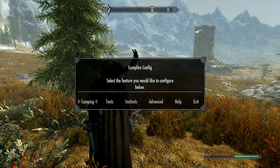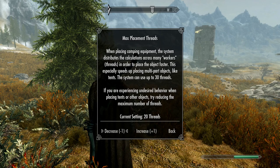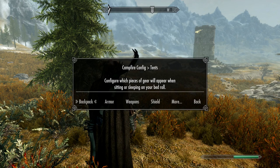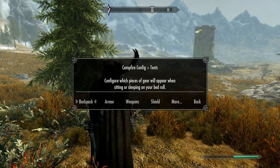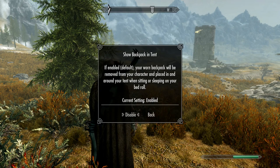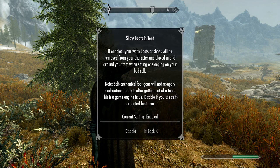This should be a good spot right here. In the camping menu: tents, instincts, advanced. The advanced settings have things like enabled threads. I don't think we have to mess with this too much. Tents, backpack — I want everything enabled. Let's make sure everything's enabled here.